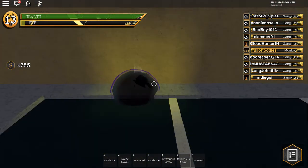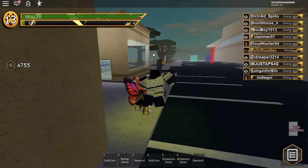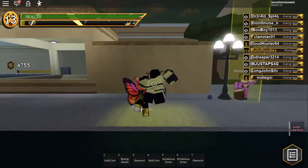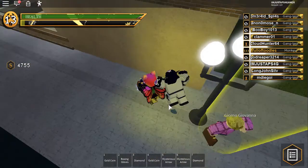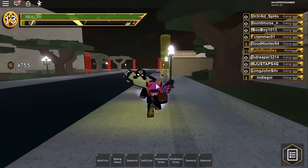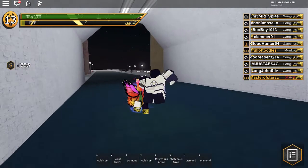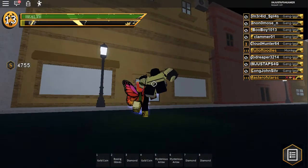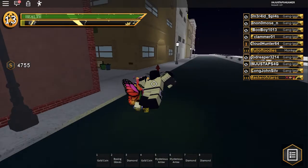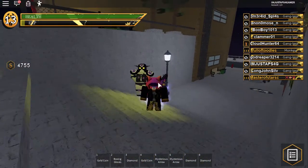That's how you defeat DIO using Cream. Let's see if I can get over this wall — no I can't. But yeah, that's basically how you find DIO and kill DIO using Cream. I'll do another video on this using another stand maybe. I might even do Steel Ball Run, which might actually be my next video. See you guys next time.